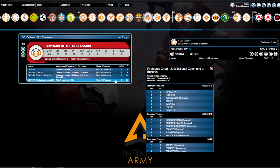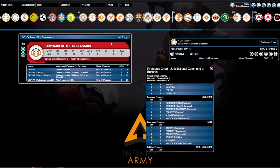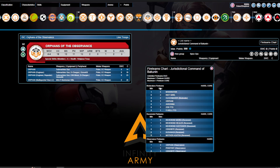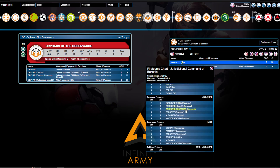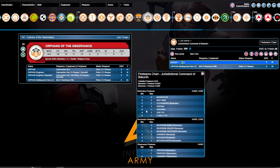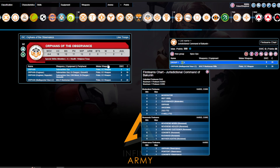Orphans of the Observance — this profile slaps. It's incredibly good. The only thing keeping it from being truly amazing is that it can't be in a pure core link — it can only go in Observance Haris teams or non-pure cores. MIM-3, BS-12, Multi-Marksman Rifle, Armor-2 for 26 points — hot damn! That's a cheap firepower piece. I would very comfortably slap two Moderators next to it, make one a specialist, or use a boarding shotgun. This is the kind of cheap firepower element to bulk out a lightweight Haris that I think is really, really good. All of these profiles have some merit, though you won't play the SMG profile as often.